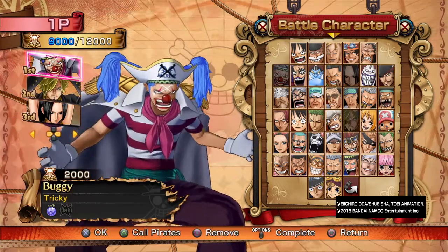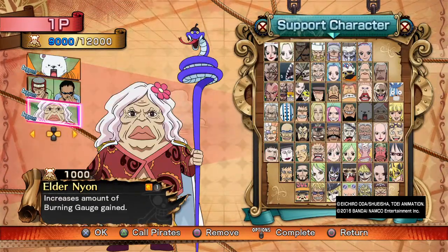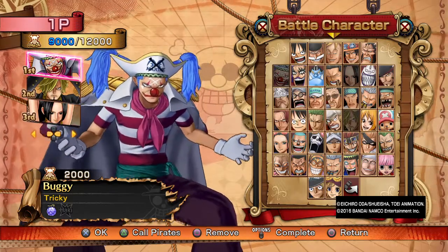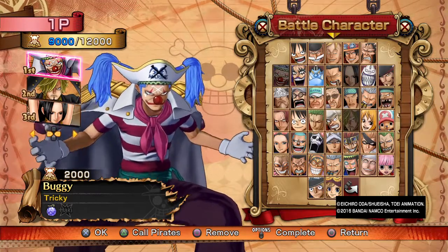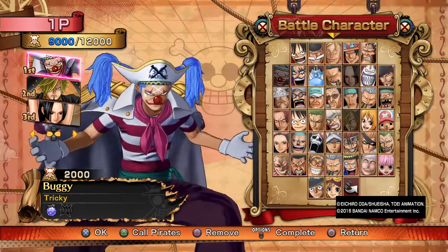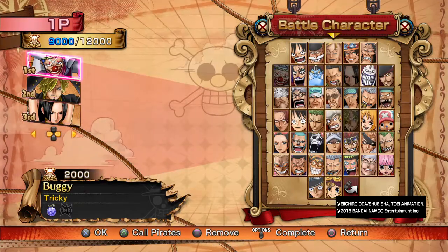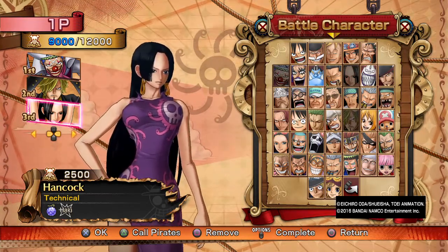A good example of the Balanced Map is Kooski's team: Buggy, Sanji, and Boa Hancock, with supports BPO, Johnny, and Elder Nyon. Buggy points as the starting character — he has guard breaks and the Big Top grab, and can get past sword attacks. Sanji and Boa Hancock back him up, with Boa Hancock having strong combos, and Buggy linking easily with Sanji and Boa Hancock.